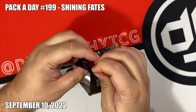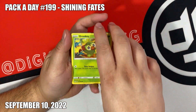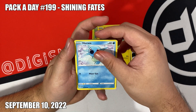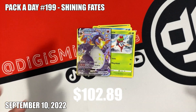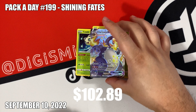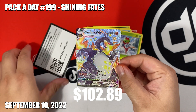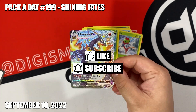From Shining Fates - we still need to open it because we want the shiny Charizard for the collection. Starting off with Grookey spinner pack - Yanma, oh shoot, we got it! Oh my god, holy crap, I did not expect that! Charizard VMAX! Those were my best hits of 2022. As always, don't forget to like and subscribe, and don't forget to have fun collecting. See ya!